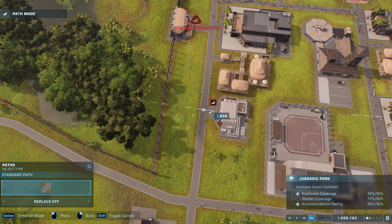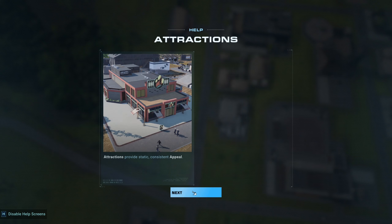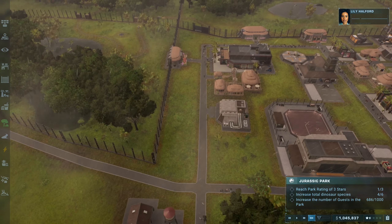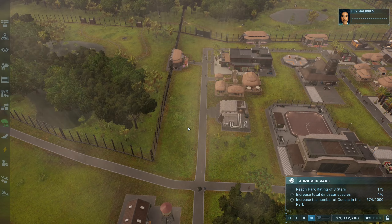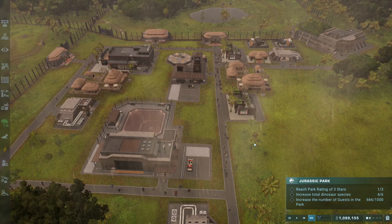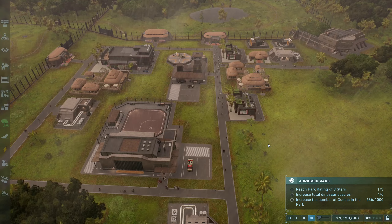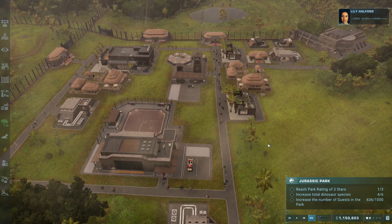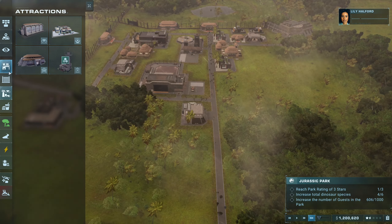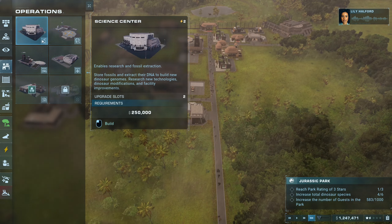Okay, I gotcha. Good, that took care of that. There's going to be less appetite for dinosaurs if our guests' appetites aren't taken care of. Number of guests to a thousand, total species to six, and three-star rating - intersection of both science and commerce. The higher the park rating, the more income we have to support Dr. Wu and his research. New shops, attractions, and new dinosaurs will make the park more appealing and more profitable.